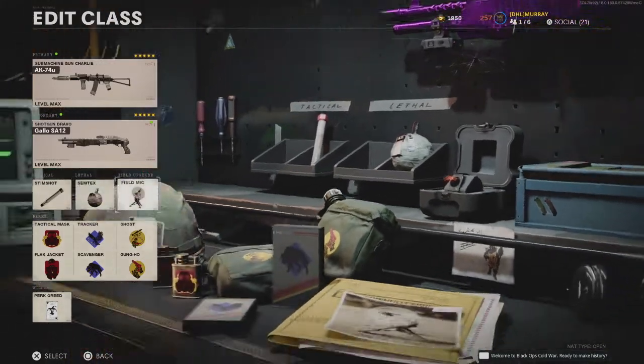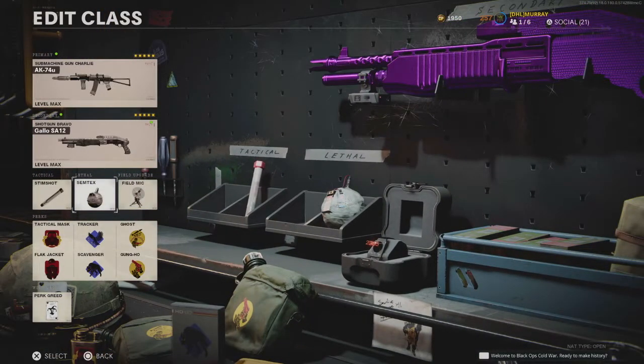We're going Stim Shot, Semtex, and Field Mic. I usually vary between Semtex and Molotovs. Molotovs are good — if you're not getting kills with them, what they're good for is funnelling your enemy to where you want them. Let's say you're going up to a building and the enemy's coming out on the right-hand side — chuck the molotov there, so he doesn't go into that area and instead goes around the left-hand side where you wanted him, and you can kill him. You just know how to play it in the situations.